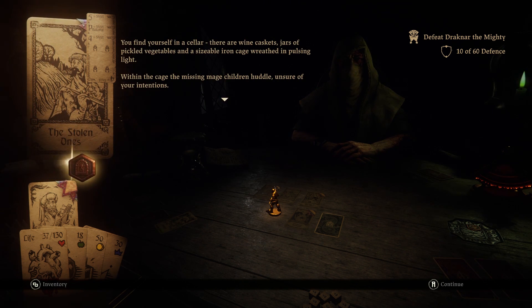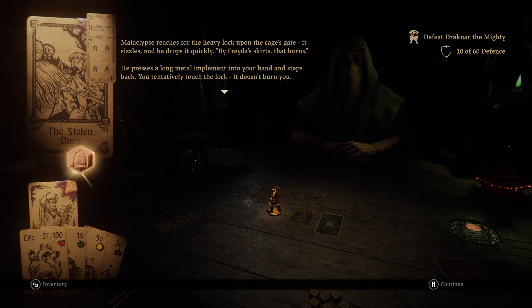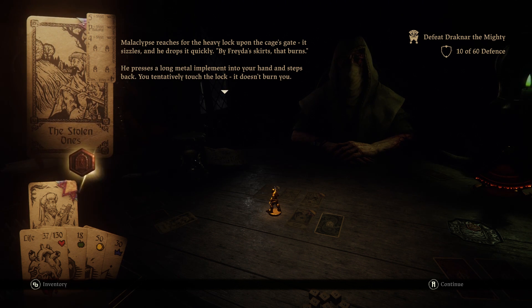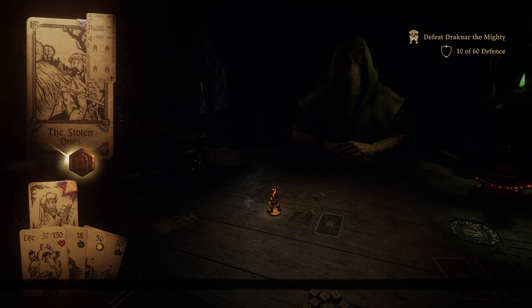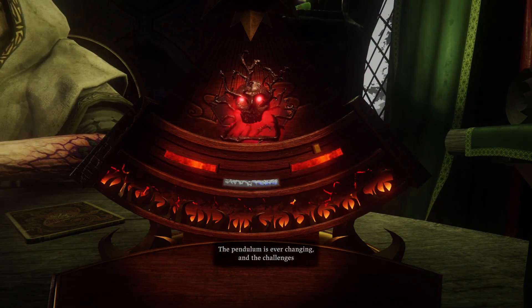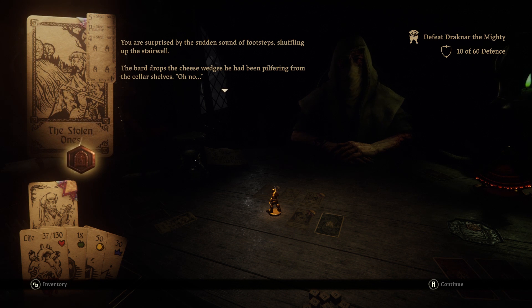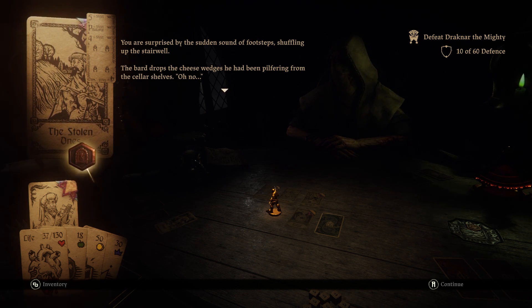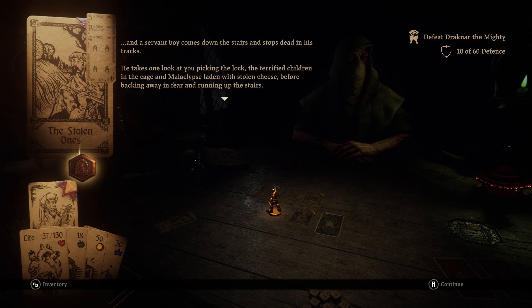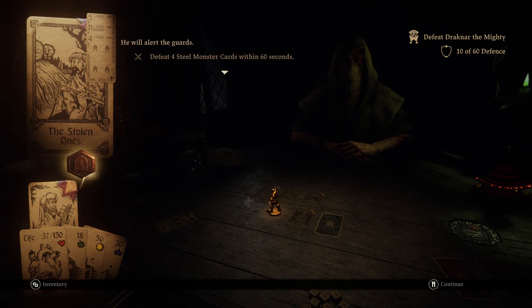You find yourself in a cellar. There are wine caskets, jars and pickled vegetables, and a sizable iron cage wreathed in pulsing light. Within the cage, the missing mage children huddle, unsure of your intentions. Malaclips reaches for the heavy lock upon the cage's gate - it sizzles and he drops it quickly. 'By Freighter's skirts, that burns.' He presses a long metal implement into your hand. You tentatively touch the lock - it doesn't burn you. You attempt to pick the lock. A lockpick slips from your fingers. You are surprised by the sudden sound of steps - the bard drops the cheese wedge he had been pilfering from the cellar shelves. A servant boy comes down the stairs, takes one look at you picking the lock, the terrified children in the cage, and Malaclips laden with stolen cheese - before backing away in fear and running up the stairs. You will alert the guards - defeat four steel monster cards when they arrive.